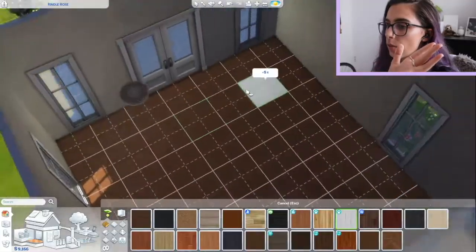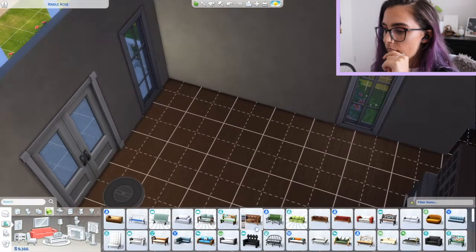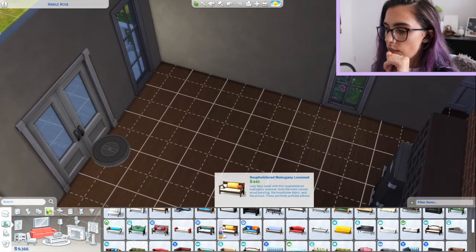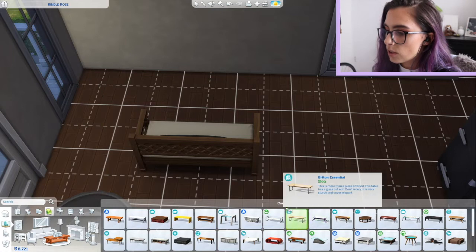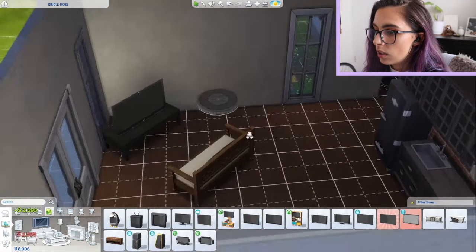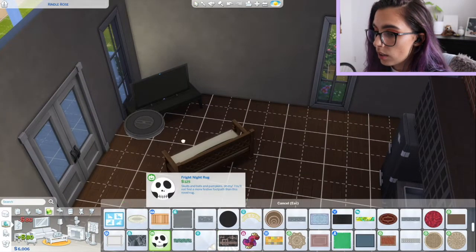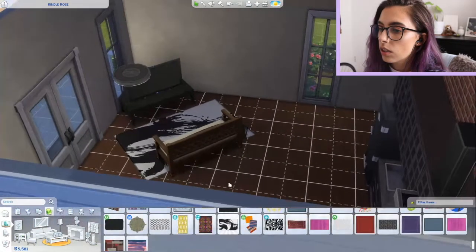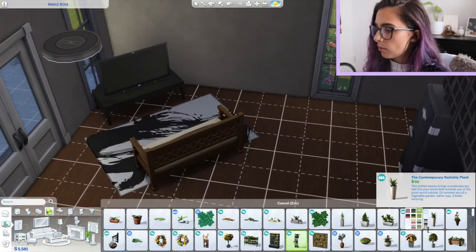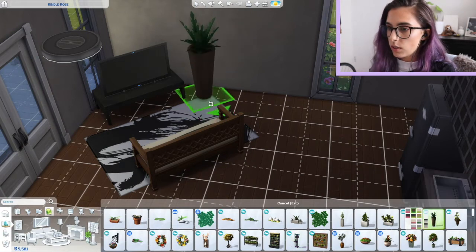I finally decided what I'm gonna do for the wall colour - it's gonna look like this. And then I need a couch, some sort of TV. I feel like they can spend a lot of time watching TV so it doesn't need to be a super nice one. And then we'll need a rug - I'm really struggling, I'm real out of my comfort zone, not knowing what to put in this house.